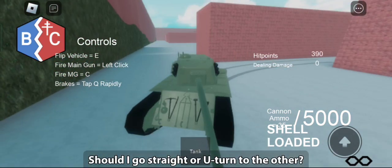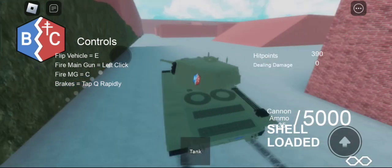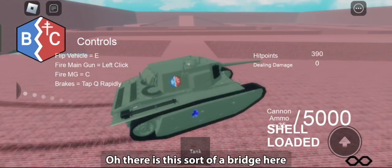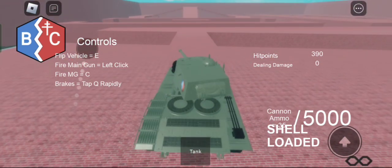Now where should I go? Should I go straight or turn to the other? I'll reverse cause it's mirrored. There is a ramp — why not, let's go there? I am on the top of the building. There is this sort of a bridge here. I am too far off to cross.